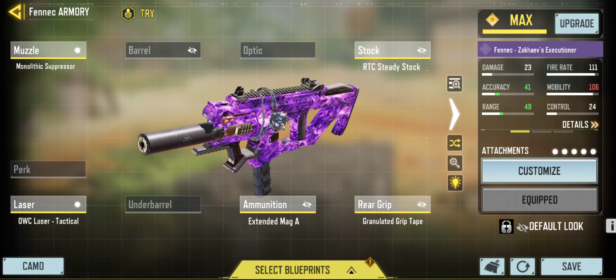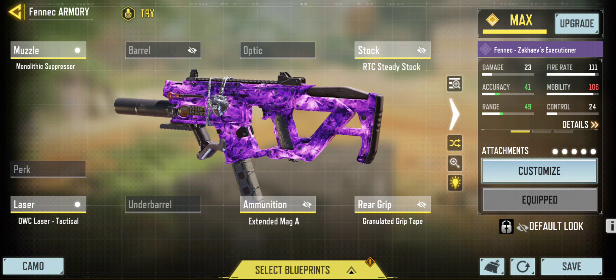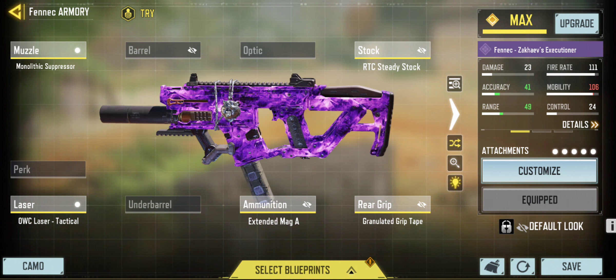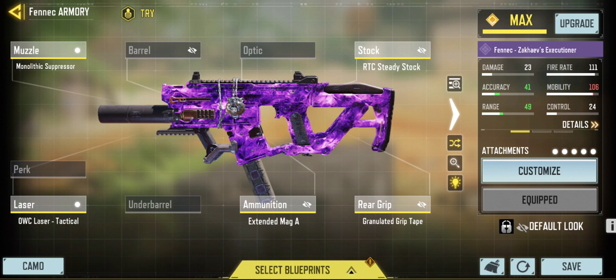Next up we have the Fennec. The Fennec in my opinion is still one of the best close-range guns to use. It is a very strong option on close-range maps like Nuketown and Nuketown Russia. I've mainly been playing custom lobbies with wider angles where guns like these aren't as effective as they should be. Apologies if my voice is hoarse — I've just been talking with people a lot.